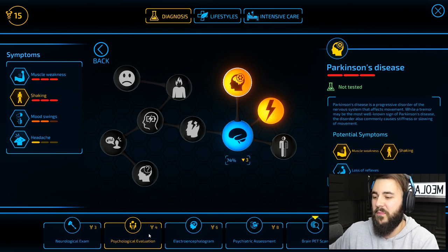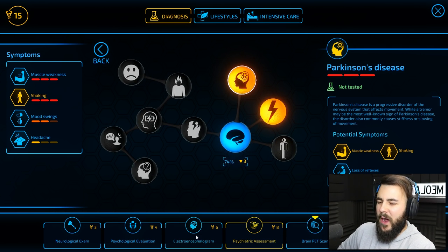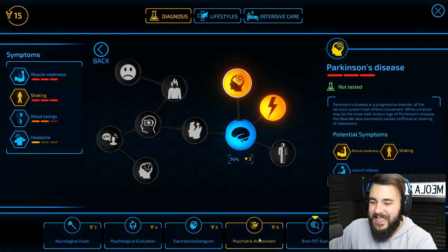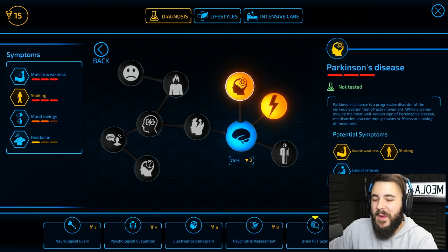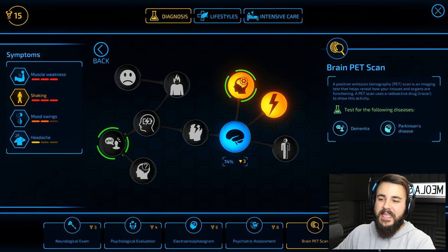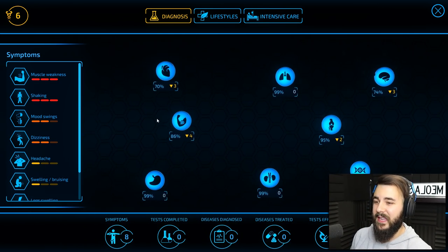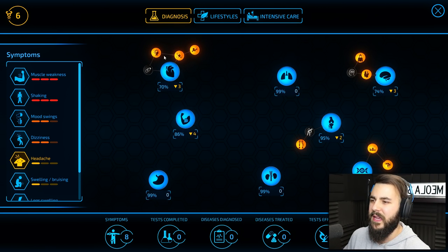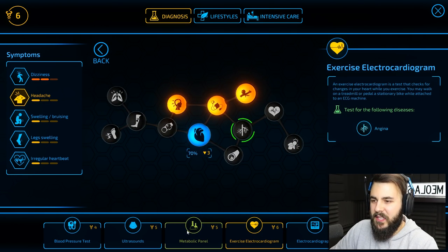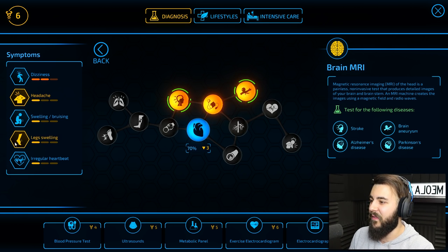We've got to examine him somehow, spending our points on tests. I'm thinking we go for a brain PET scan - it's a little cheaper. Let's run that test. That test is currently in progress so we can go back and maybe drop another one. We've got six points left. We're going to tend to something on the heart - this little section here. Oh, we're already running a brain MRI. How about electrocardiography? No, we don't have enough points for that. Our brain PET scan is running in the top right corner. We're going to collect more bio points.